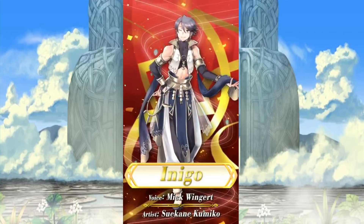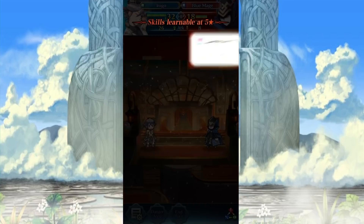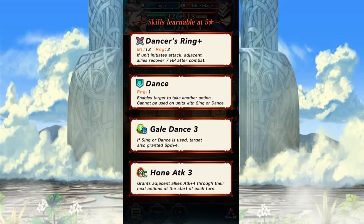Indigo Dancer! It's Inigo, of all the characters. That makes sense. Dancer's Ring. They all have Dance? Are you serious? This is ridiculous. Dancer's Ring: if unit initiates attack, adjacent allies recover 7 HP after combat. Basically, Breath of Life is going to be the essential weapon for all of these. But this is a green tome unit that has the ability. Interesting. Gale Dance - same thing as Blaze Dance, but now has Speed +4 and Hone Attack 3. That's fantastic. That's just insane!